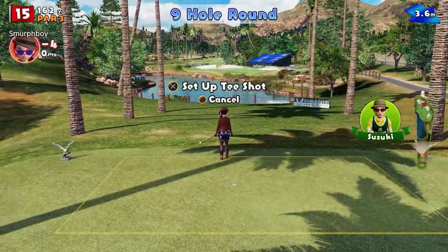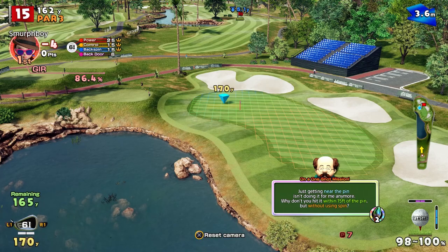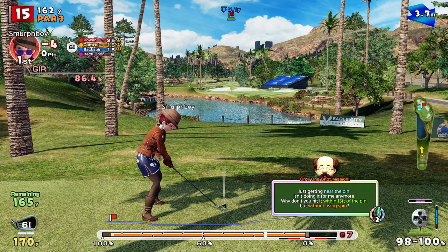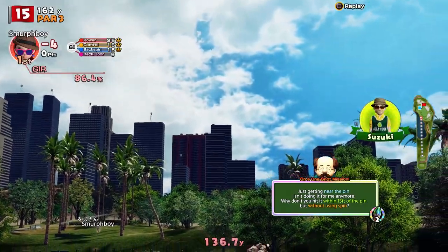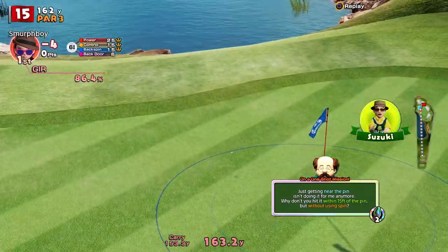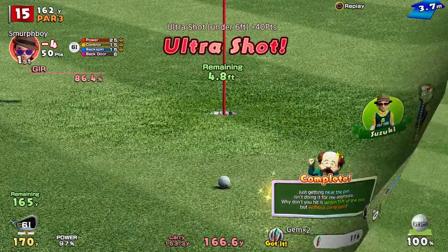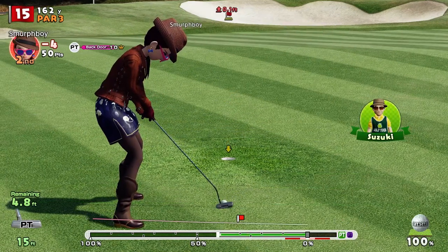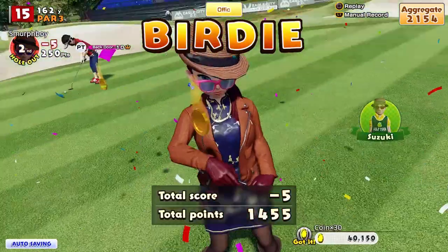Fifteen's a par three — a little bit of wind but nothing major. Without using spin — oh we'll give it a go. Got the impact. Did I allow enough for the wind? Nice bounce — peach of a shot. I've got my two gems, but sometimes you're just trying those challenges to see if you can do it. Five under and then we've got four-fours to finish.